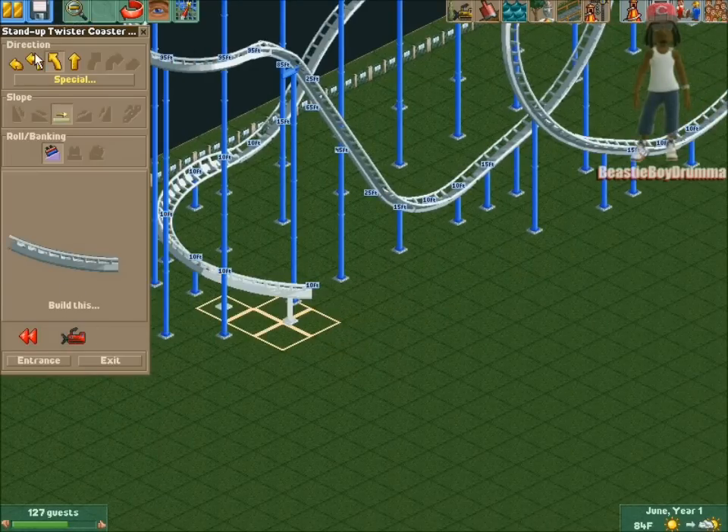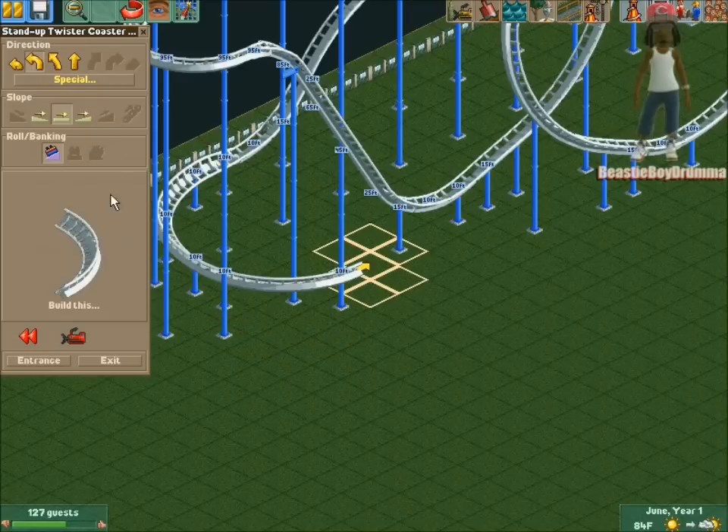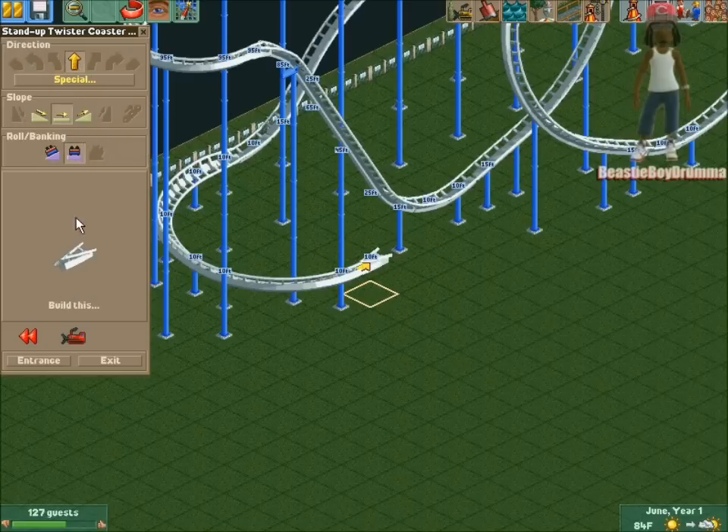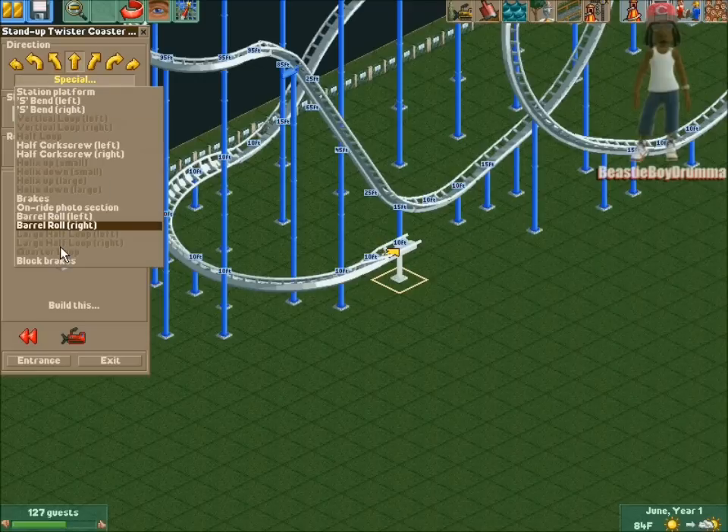I think I'm going to take this one back — I want to make it a little bit smaller right here, like right there. See if I can actually fit in between this loop right here. There we go. Let's see if I can hit a barrel roll right here though.